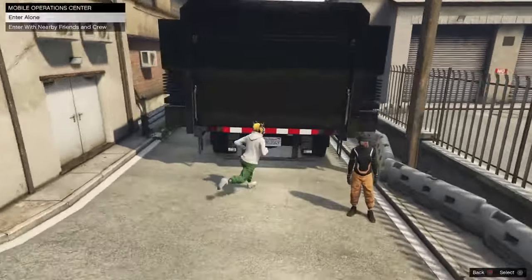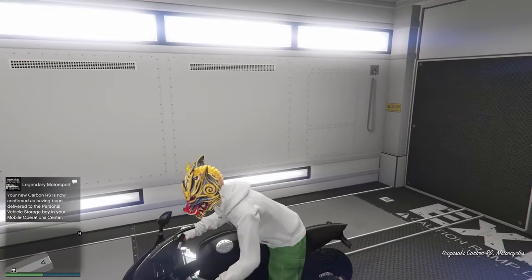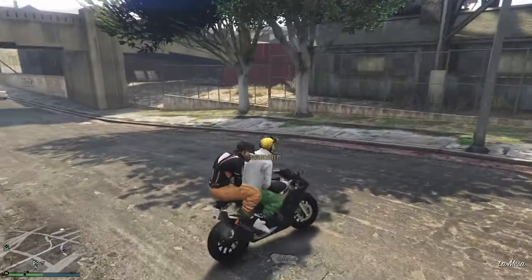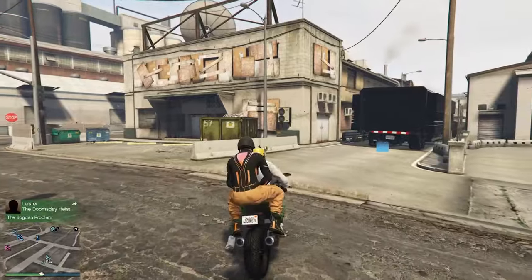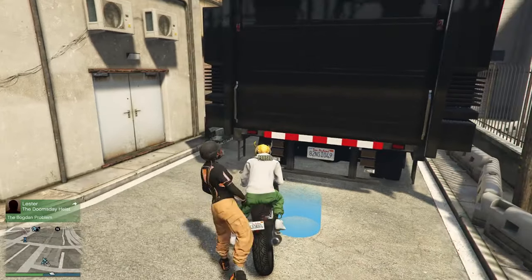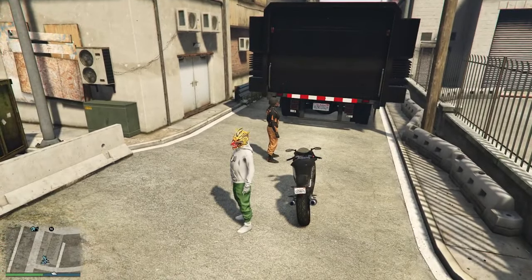Our bike just got delivered in the back of the MOC. I'm going to enter with friends — I'm going to have my friend jump on the back of this bike. My friend is going to hit the start button, be on the map option, and we're going to press right on the d-pad, which will kick our friend off the bike.